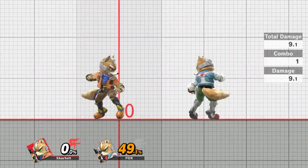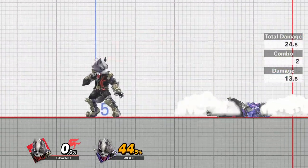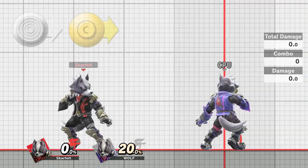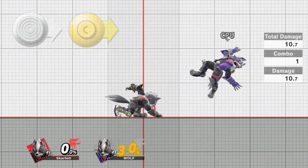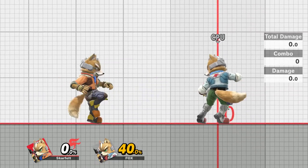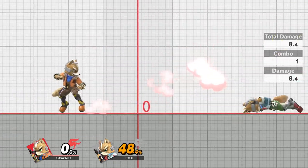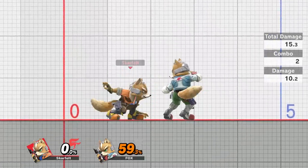There are certain actions that can't be buffered at all. The buffer system will only read one input at a time, meaning any action that requires multiple inputs — like a dash attack, dash grab, or dash action in general — cannot be buffered. For these, you have to wait for your dash to begin and then input the attack, grab, or smash. So if you're playing Wolf and get down throw into forward tilt instead of dash attack, that means you're inputting the dash attack too quickly before the dash actually comes out. Also, for some reason it's impossible to buffer an angled forward tilt with the C-stick, but you can do it just fine with the analog stick. Lastly, you cannot buffer full hop aerials at all.